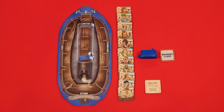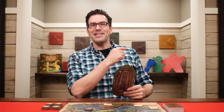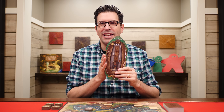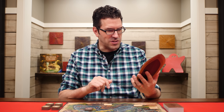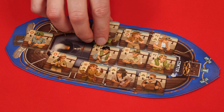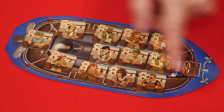Your boat has four different sections: the center, the stern, the port, and the starboard. A sailing tip: when facing forward, port is always on your left side, and the words 'port' and 'left' have the same number of letters. Each section can hold up to three tokens, and you'll start by arranging all 12 of your passengers however you like onto your boat. For your first game you can also just arrange them randomly.